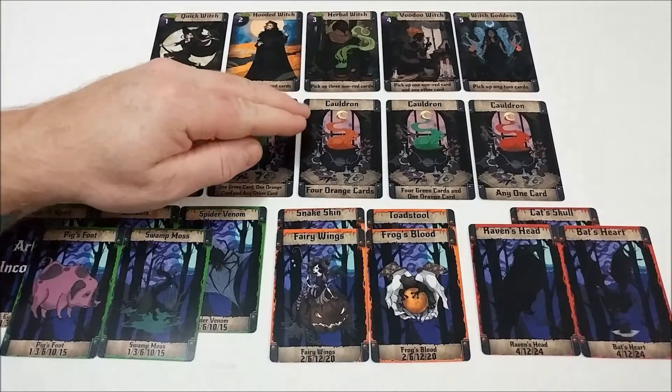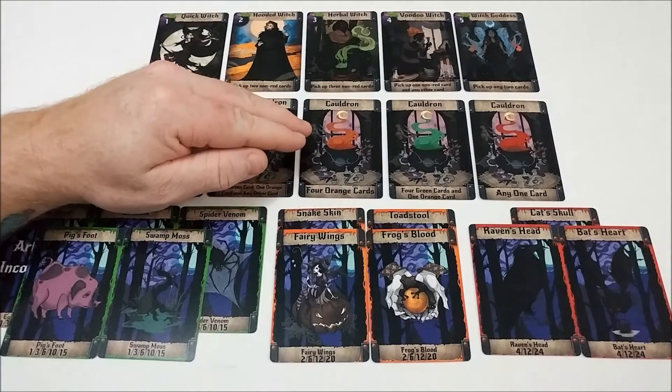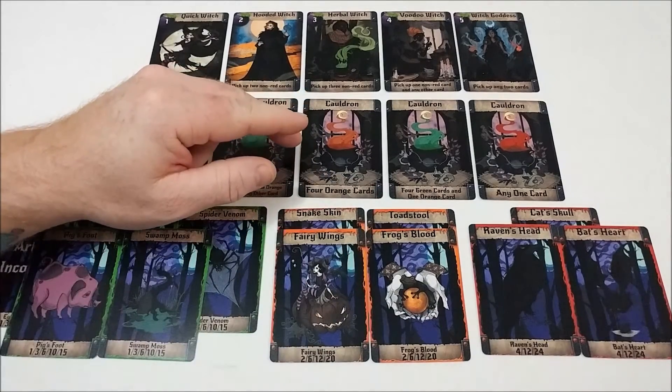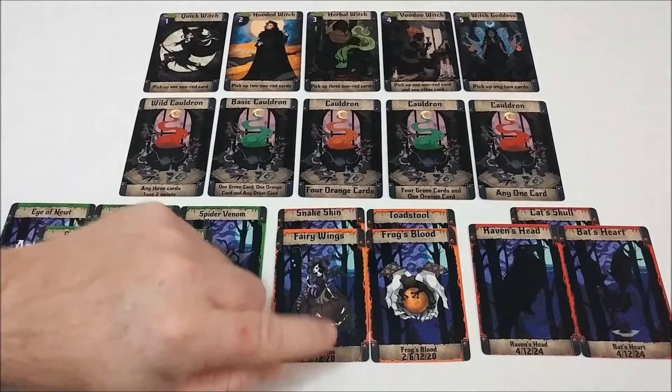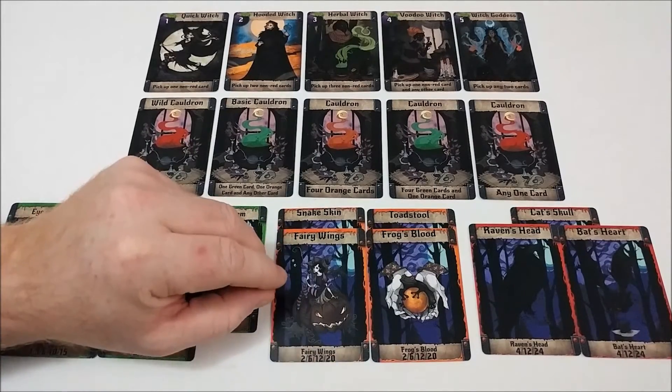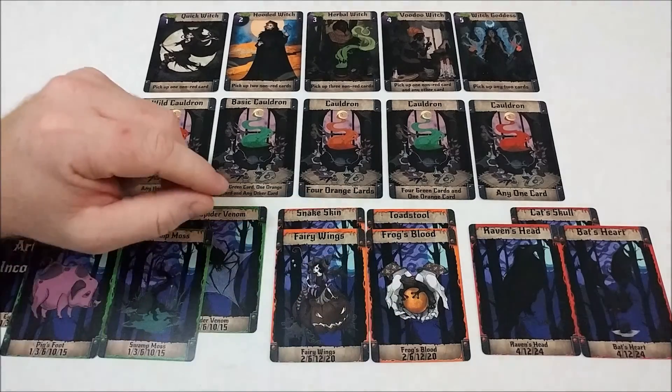These cards can be collected in sets to gain you more points in a cauldron. For instance, in this cauldron it calls for four orange cards, so if you had one of each they would be two points apiece. However, if it had three fairy wings and a frog's blood, three fairy wings would gain you twelve points and a frog's blood two points.